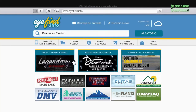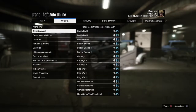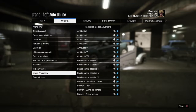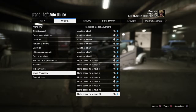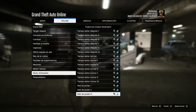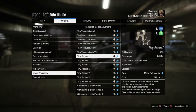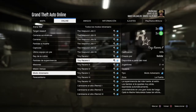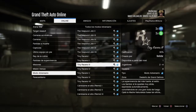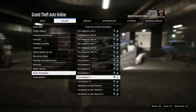Vamos a ver qué más cositas. En actividades esta semana, en modo adversario, tenemos el Teeny Racer — estas carreras están a triple de dinero y de RP esta semana, para jugarlo con amigos, para divertirte de 2 a 4 jugadores en 4 equipos. Muy interesante para que te lo pases en grande en GTA Online.